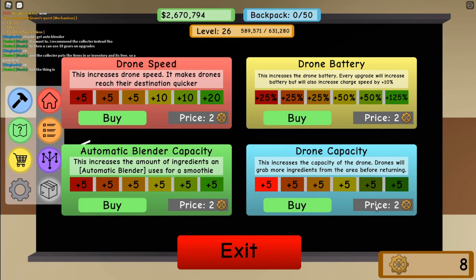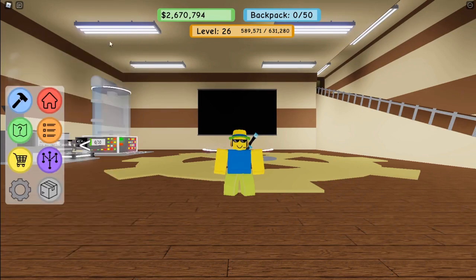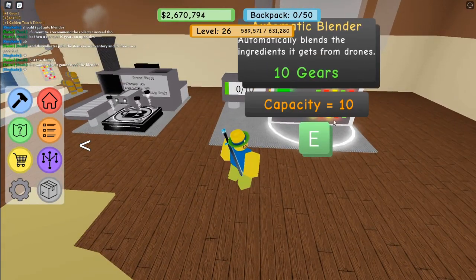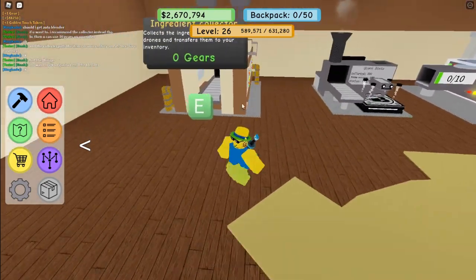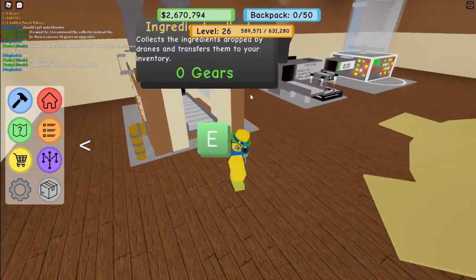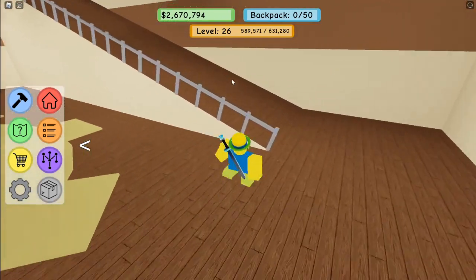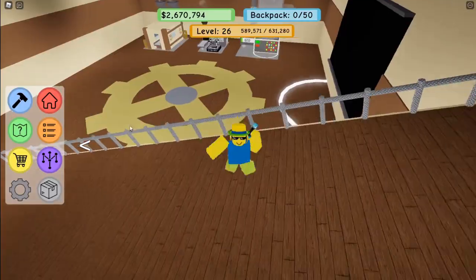Let's go ahead and upgrade our drone capacity — it stays at the price of two gears, that's good. Let's upgrade that again, then drone battery, drone speed, and drone speed again. I think that's all our gears — yep, no gears left. They said if I want to AFK I need the blender, but I can just AFK collecting items because my drone would pick them up, put them in my inventory, and then whenever I get back on I can blend everything.